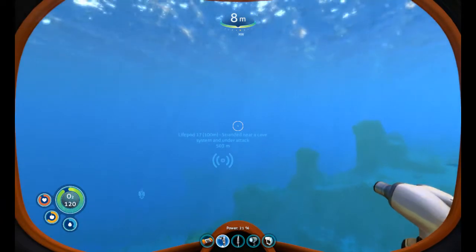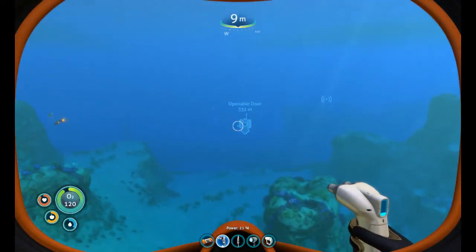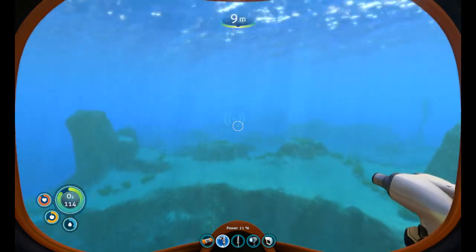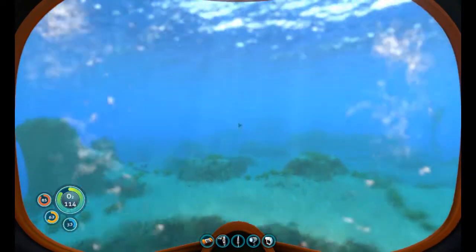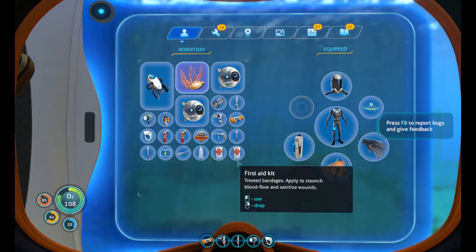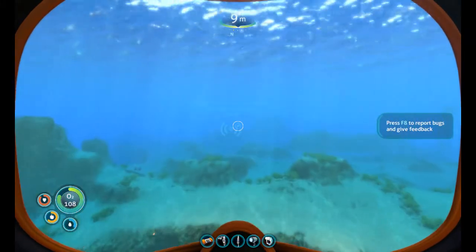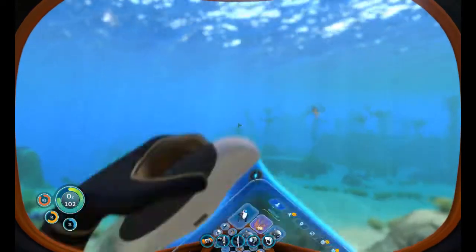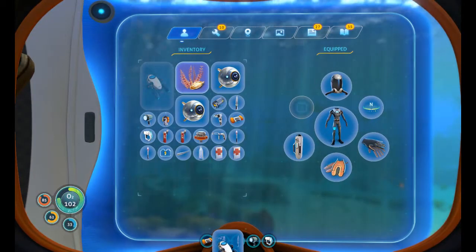Let's go north-west. We've been north-west — the openable door is something we found there. We've been to life pod 3, but maybe if we go beyond? Let's equip the Seaglide.